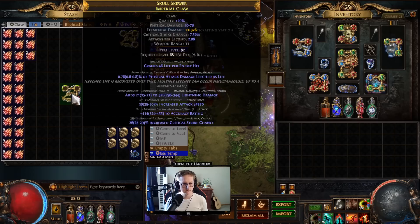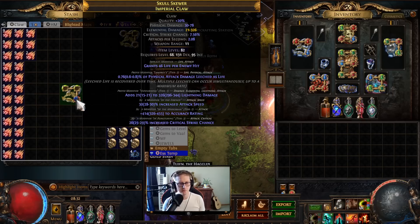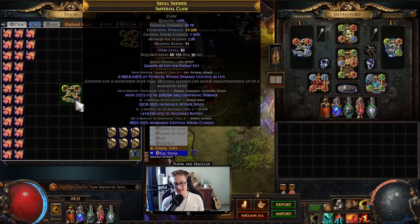We got tier one really fast and it's nicely rolled. Now the question is: do we annul first or go straight for the fracture? I'm scared because this has the right mods and rolled super well. I think if that lightning and attack speed weren't rolled so well I wouldn't go straight for the fracture — but by having 30% attack speed we don't need to divine it first, so I think it's safe.